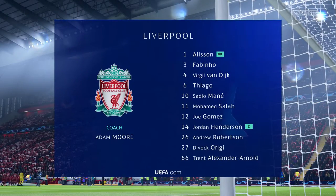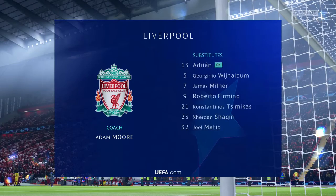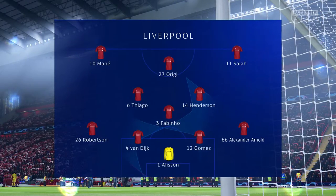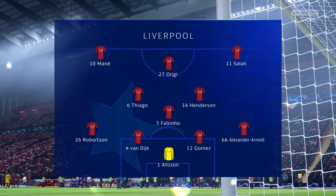This is how Liverpool start the game. Joe Gomez starts alongside Virgil van Dijk in central defence. Thiago starts with Jordan Henderson in the centre of the pitch, and in this tactical set-up they have just the one player in attack.